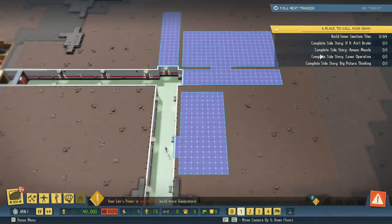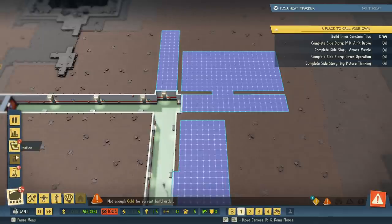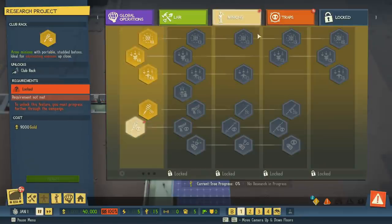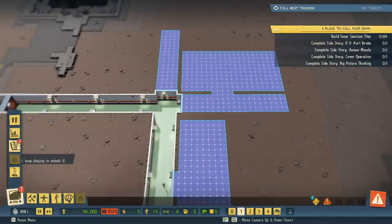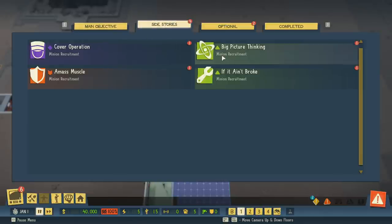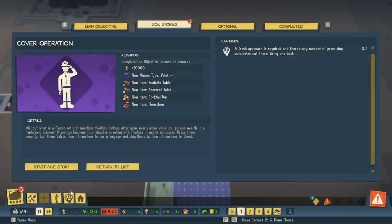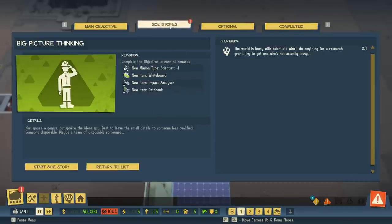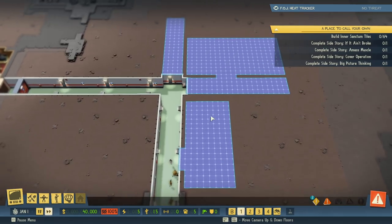It looks like it wants us to complete some side story stuff, and we need to build an inner sanctum as well — we'll get to that. Let's take a look at research; once again you have to click each item to clear the red dots. Then there's the objectives tab — you have a bunch of different objectives to unlock new stuff and earn money. By completing these we get money and additional henchmen and things like that.